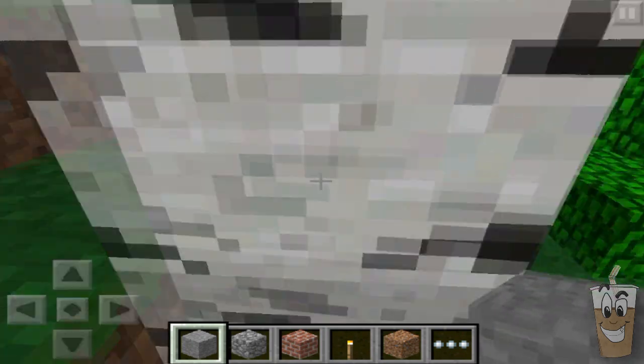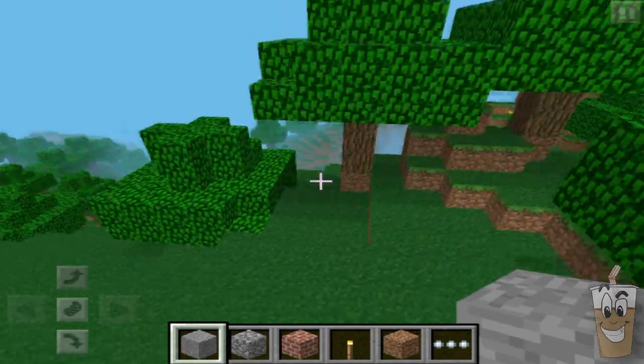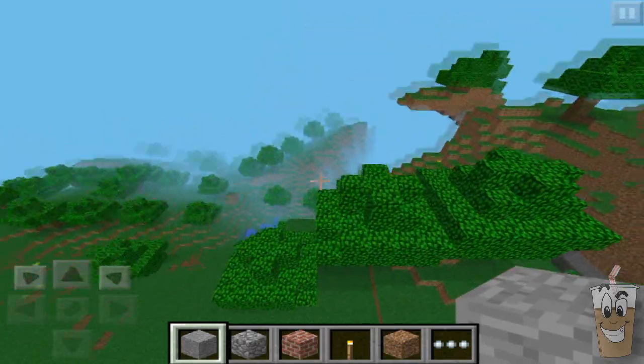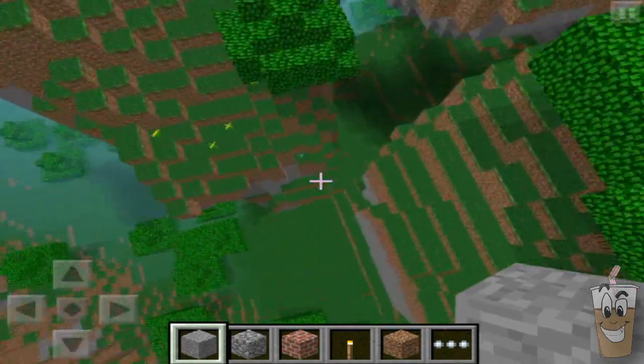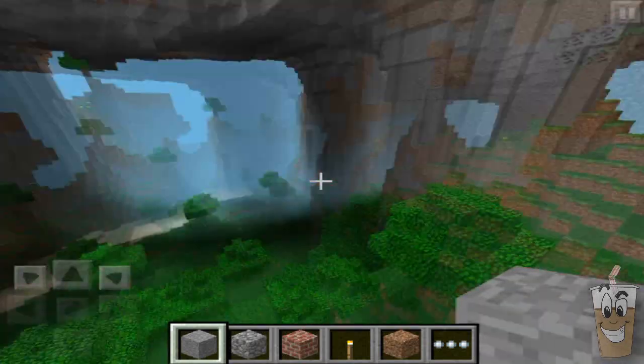So as you can see, you start facing this birch tree, but if you walk a few steps off, you will be greeted with some of the coolest terrain you've ever seen in the Pocket Edition. Very, very cool. Let's go ahead and hop down into here — this is incredible, to say the least.